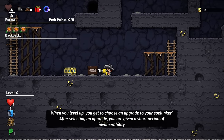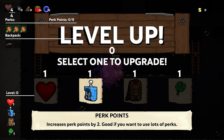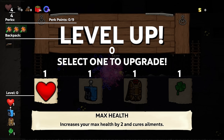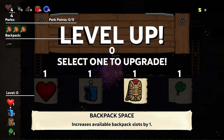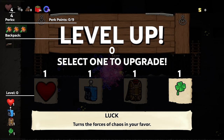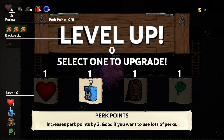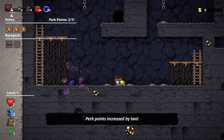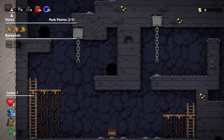When you level up, you get to choose an upgrade — that's your spelunker. All kinds of experience: you get to 100, you can get extra health, more perk space, more backpack space. I don't know who chooses more backpack space. Turn the forces of chaos in your favor if you choose luck. We always go perks — perks all the time, perks forever — because that's what's going to make me overpowered as hell.